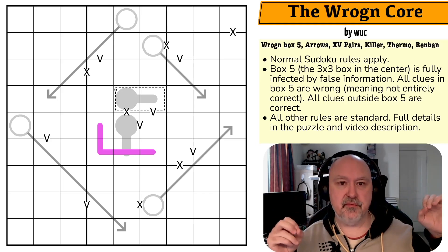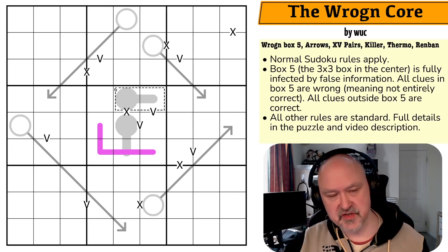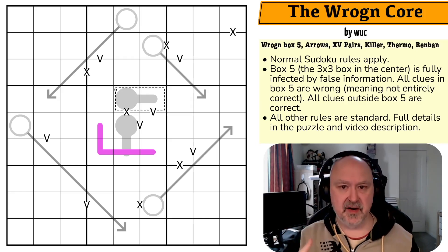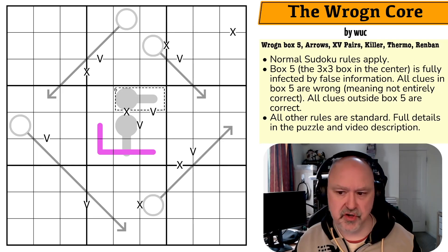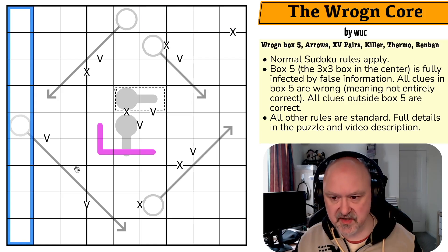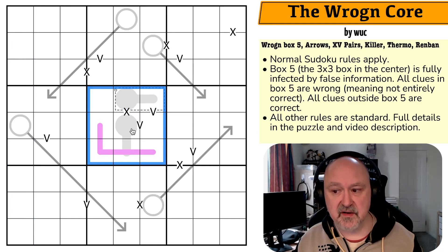If you're after a copy of the rules, they're in the description below, along with the full puzzle link. The rules box above has all the relevant information you'll need. So: normal sudoku rules apply — every box, row, and column must contain digits one to nine without repetition. Box five, the three-by-three box in the center, is fully infected by false information — all clues in box five are wrong, meaning not entirely correct. All clues outside box five are correct.